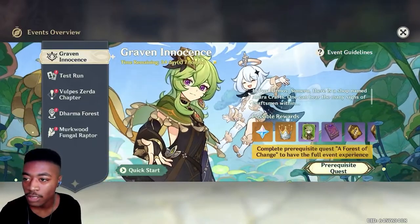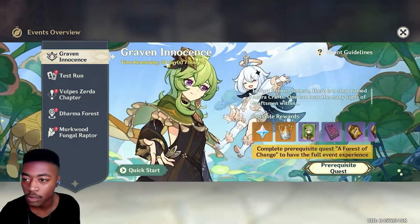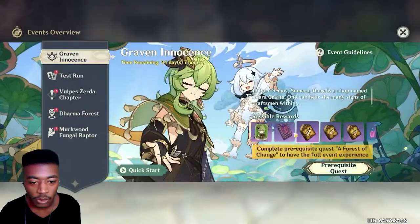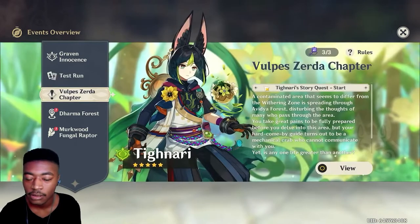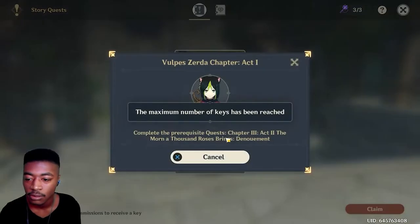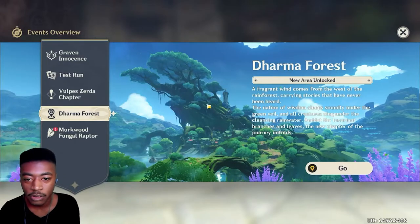Oh, Graven Innocence! This goes on for the whole chapter — 34 days we have. Get primos, a Crown, Collei, Hero's Wits. Oh they gave you the talent books too. Test runs, nice! Oh maybe I should — you gotta do something else beforehand. Look at Tighnari, Dharma Forest — I think that's what it's called.